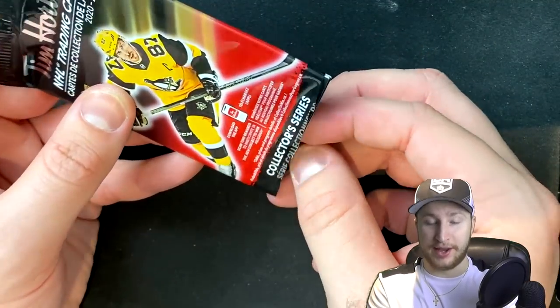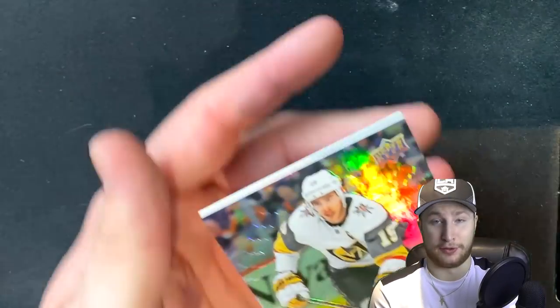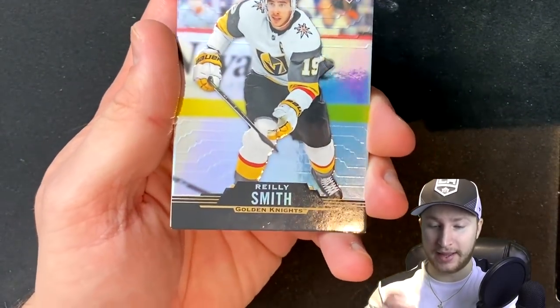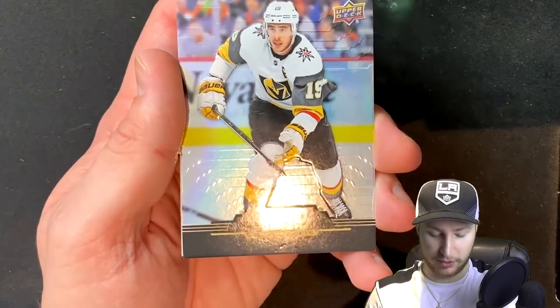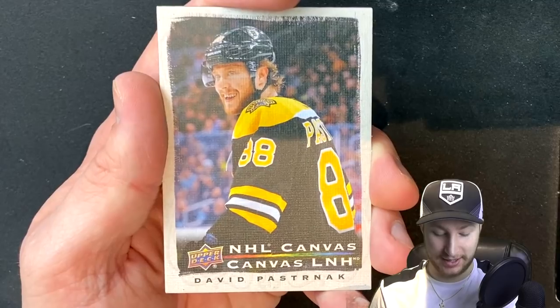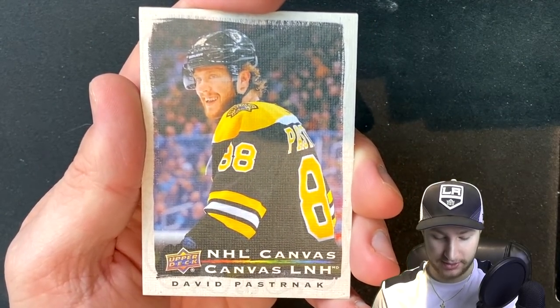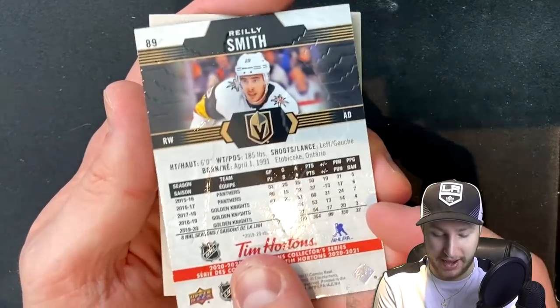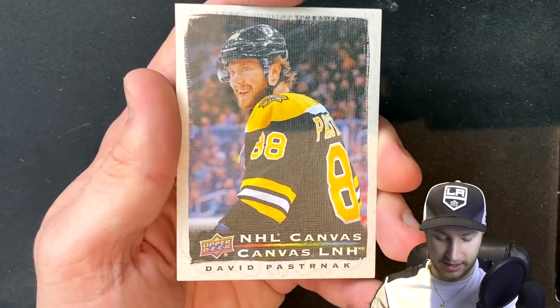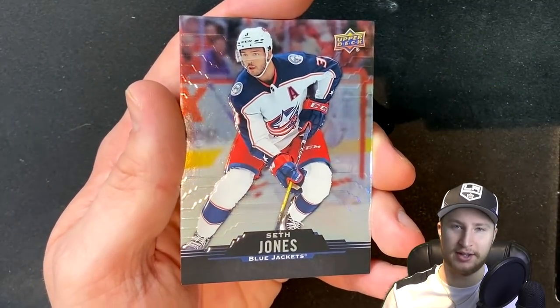This one required scissors as well — it just would not open. Another forward, another Golden Knights forward: Riley Smith. Then we get a Canvas Pastrnak — sweet. And then we get Seth Jones, another defenseman. Finally, we got a top two at least.